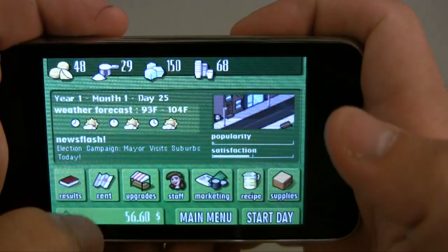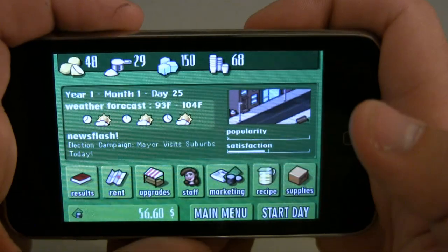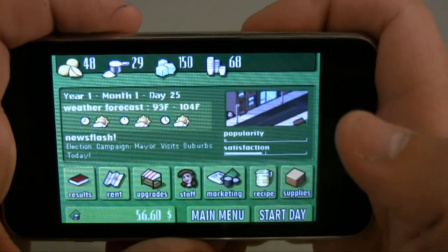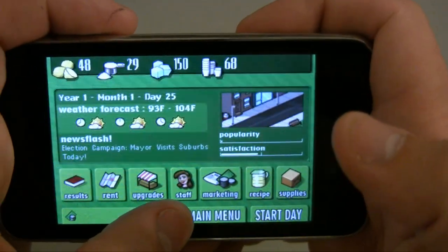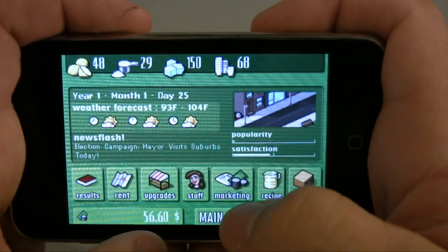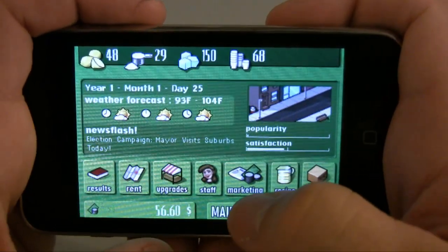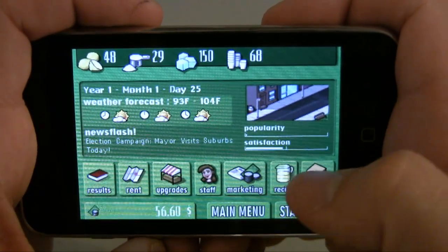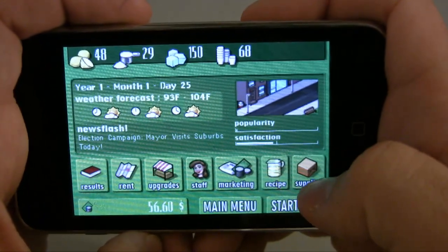Results are your results obviously. The rent right here pretty much takes you to a different location, and the higher you pay for rent, the more people that are going to stop by. The upgrades are for better equipment. The staff is of course when you get real busy you need to hire staff to help you. Marketing is for things like cost per glass and also your advertising costs which can help make you popular.